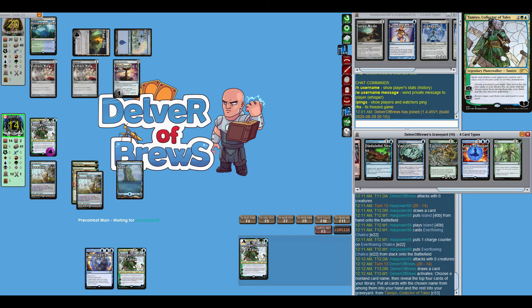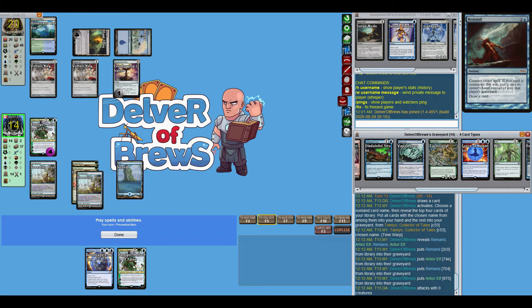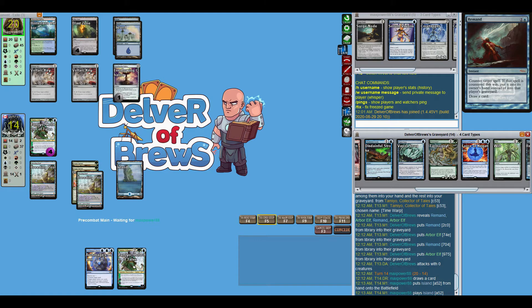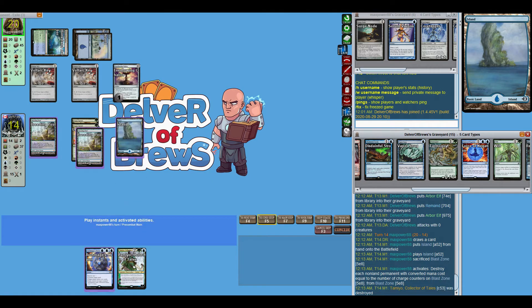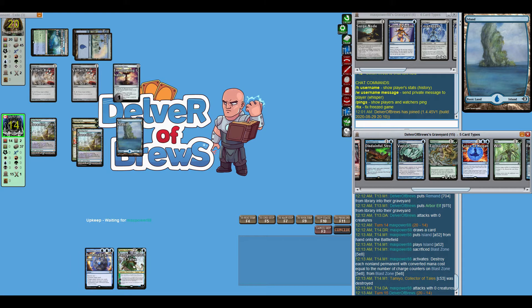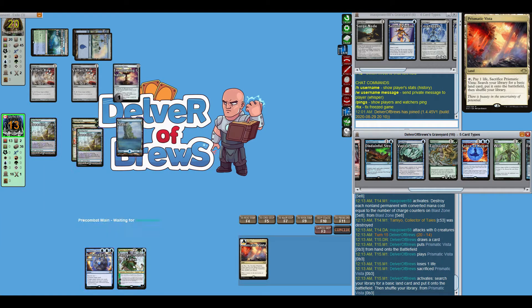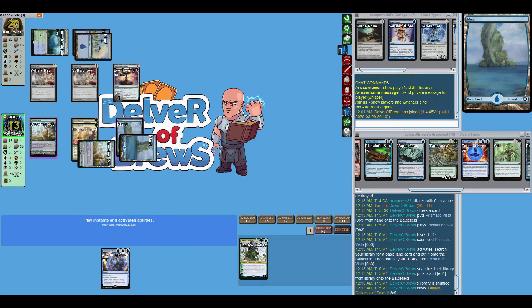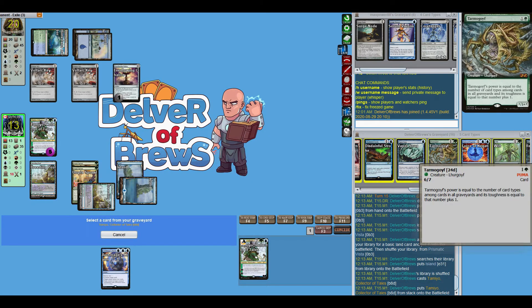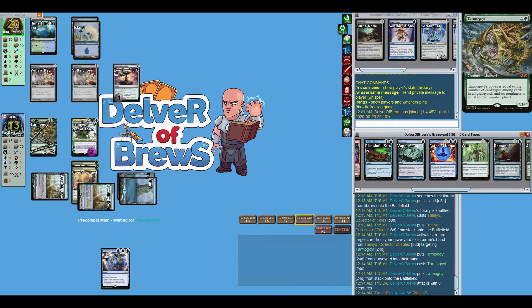We could do a bunch of things. I go the Time Warp route and don't get it, but I get rid of some cards I didn't want, so our opponent is definitely not going to be able to resolve anything meaningful this turn. Blast Zone is going to take out our Tamiyo, but that's okay — we have a backup Tamiyo. I'm going to get a land, play Tamiyo, and get Tarmogoyf instead of Wilt. At this point I was thinking our opponent isn't going to put an insane number of counters on Ever-flowing Chalice this turn.